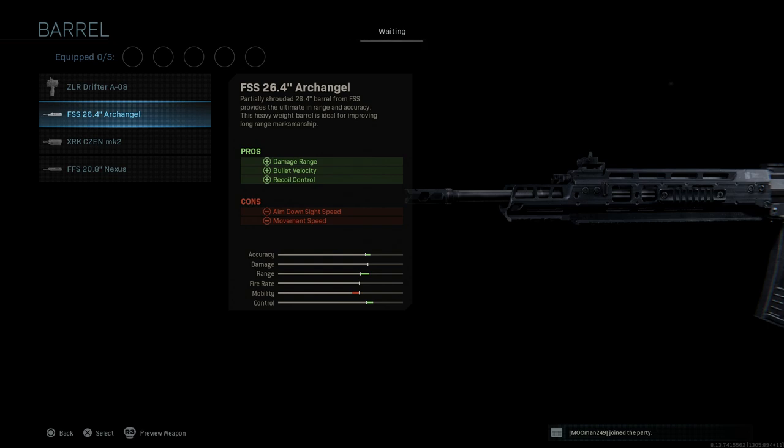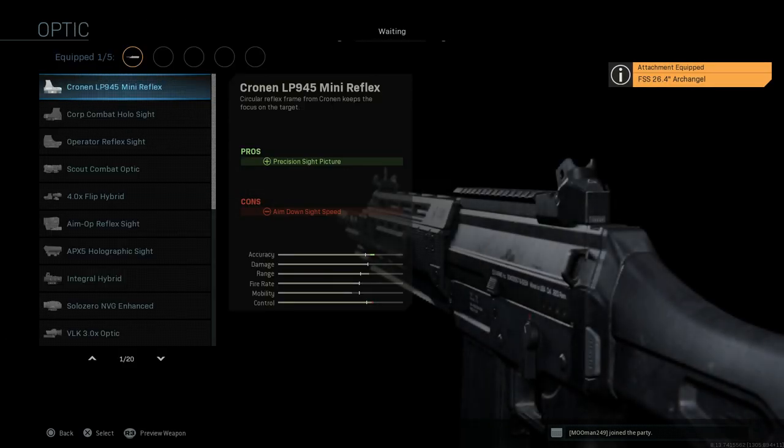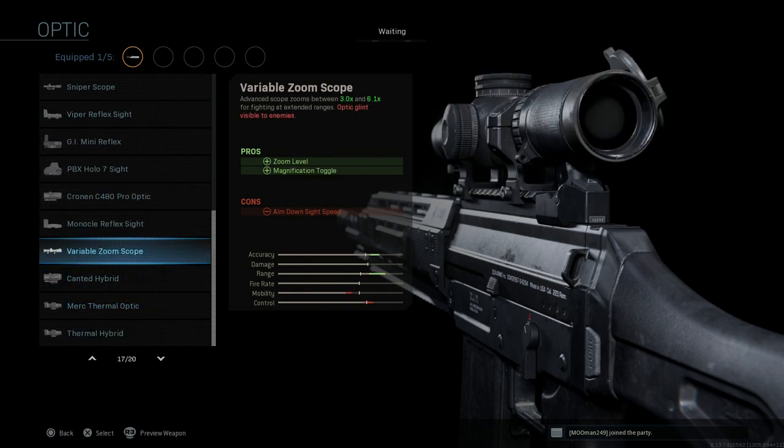Go ahead and select the Archangel barrel — I believe this is unlocked at rank 36 with the weapon. We're going to skip laser and go to optic. For the Sniper variation, we want the variable zoom scope, which allows us to toggle between the 3x and 6.1x zoom levels. The pros are the zoom and toggle magnification. The cons are ADS speed, and you're going to get a glint on the scope as well.